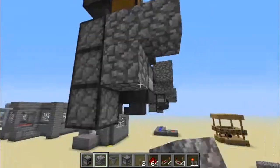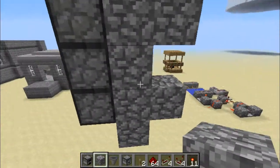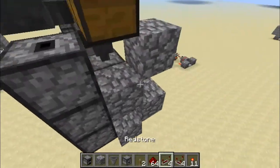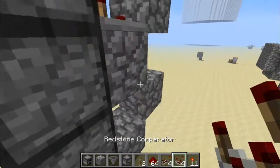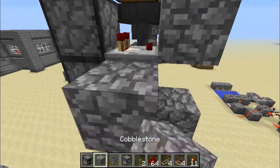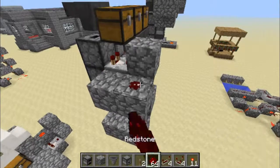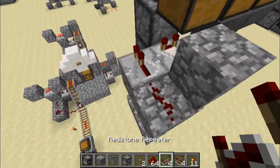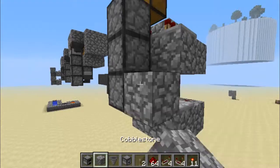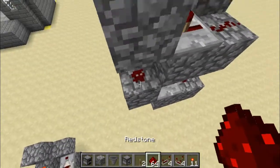Let's go ahead and get started with our blocks. Comparators, blocks on the side, dust, dust, repeater, repeater, and then we need going into the blocks and a single dust there.